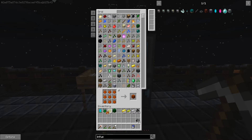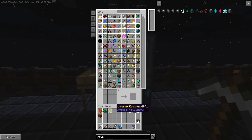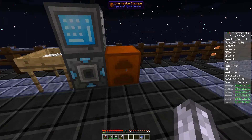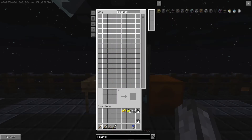We should be able to get to the orange tier at least. I don't think we'll be able to get to blue because blue - no, we won't be able to. Okay but we have this one now, so let's try and make the reactor controller.